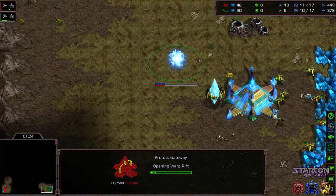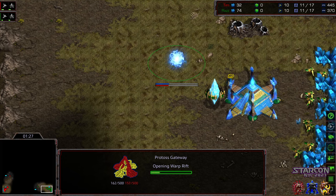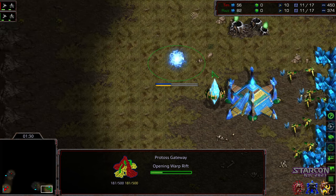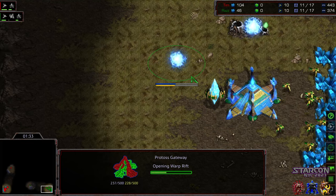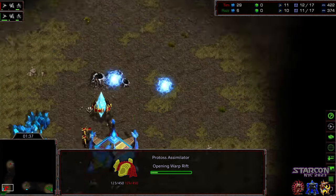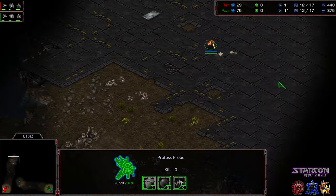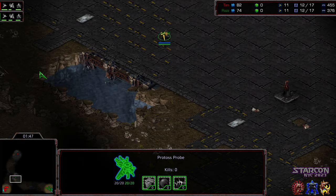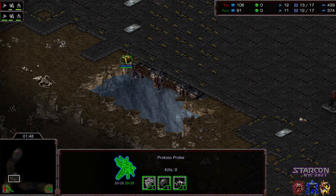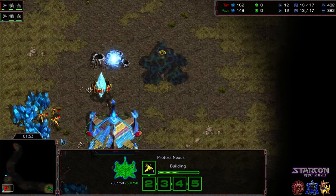Raz oftentimes will open up the 10-11 gate, sort of a Bonneth gateway build quite often in PvP. It looks like this time he's opening gateway assimilator and will get first scout. Tim is also going for assimilator gateway. Unfortunately he's going to end up with last scout versus Raz, which is a dangerous proposition because Raz is capable of doing nearly everything — he's got the full build order repertoire and executes it pretty well.